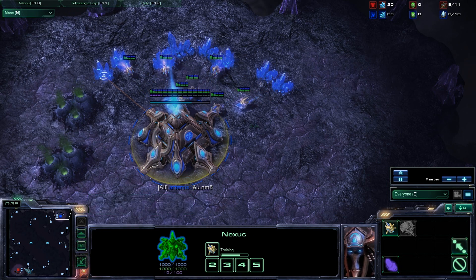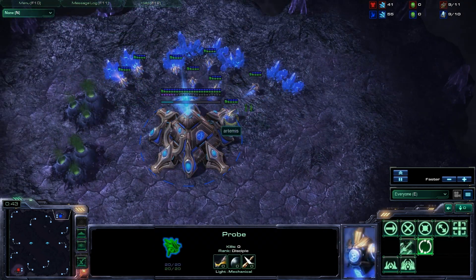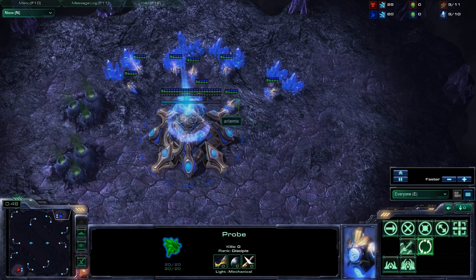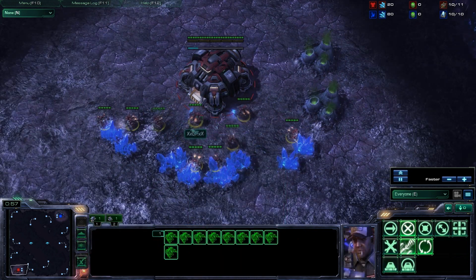This is a two-player map, so these opponents should know exactly where they're spawning. This leads to sometimes people going into some shenanigans, like two-gating, or two-raxing, as well as stuff like banshee pressure.